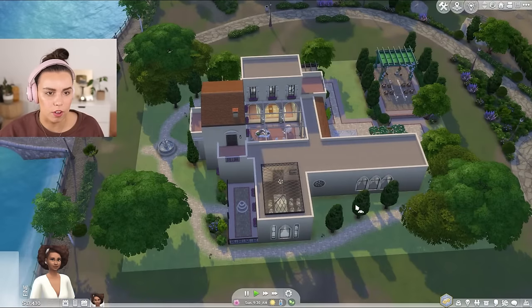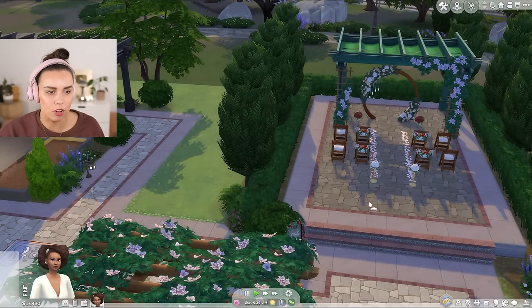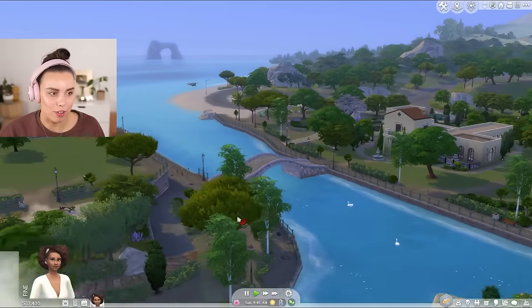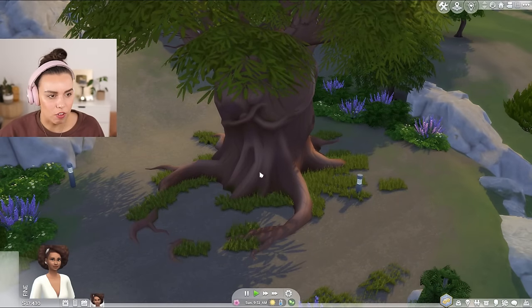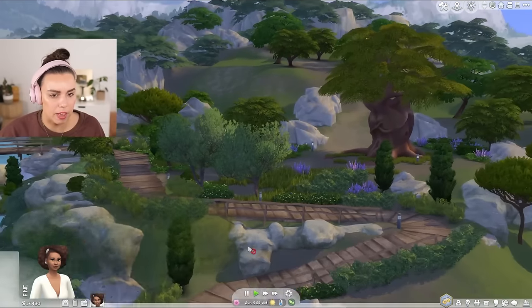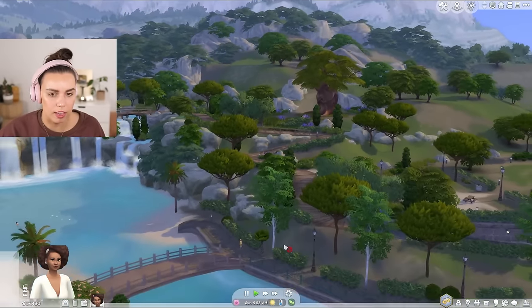This is a venue right here — it looks like you can have a little outdoor wedding if you please. I think there's three different altars on this lot. No news on cars, I don't think there'll ever be news there unfortunately. I wonder if you can do anything at this lover's tree or just look at it — maybe like the snail in Cottage Living. It doesn't look like you can interact with it.